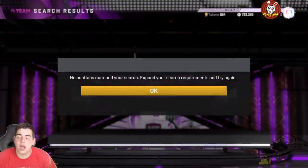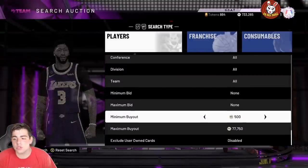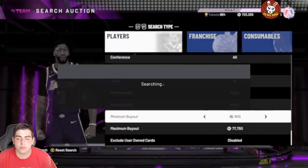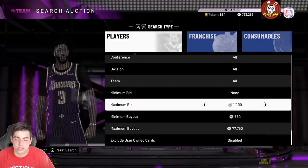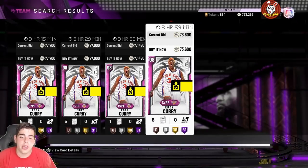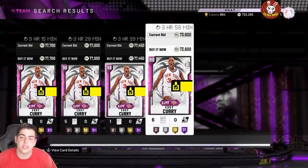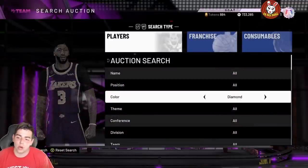Every single time super packs drop, pink diamonds that are 80K or 70K drop about 10 to 20K. If you know how to invest and take advantage — the other day Eddie Curry was 45K, 40K, 50K. He's at 77K even with the super packs out. Is it worth the investment right now? No — that ship has sailed. It was probably good a couple hours ago when he was sitting around 60K. He'll probably rise up to 85K. He is the best center in the game for the price.